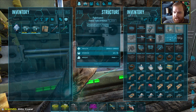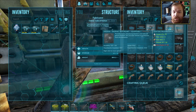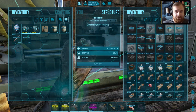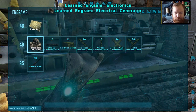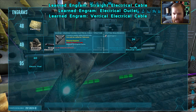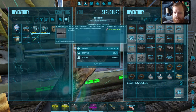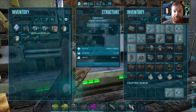We'll make ourselves two refrigerators - one to store the berries and one to store all the other fruit and veg like carrots and long grass. We also need to make an electrical generator. We don't have it unlocked yet, so we unlock that along with cables, outlets, and a vertical cable. We'll start off with a couple of straight cables, a couple of outlets, and a ton of flexible ones.